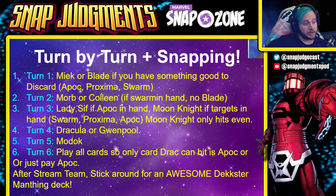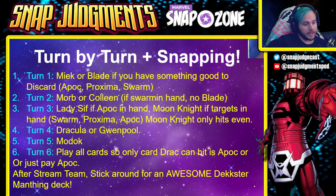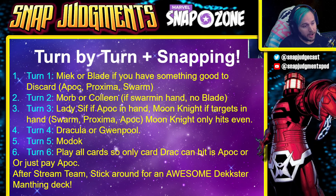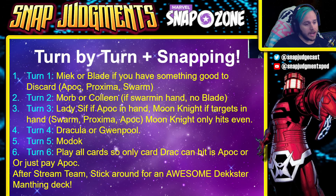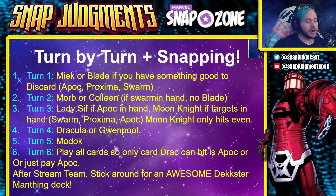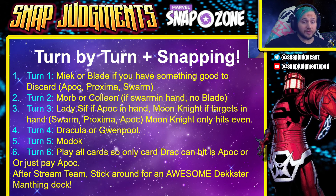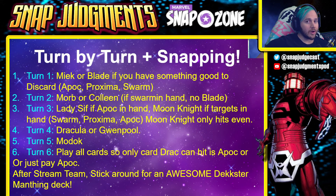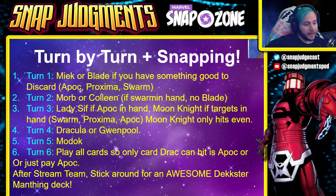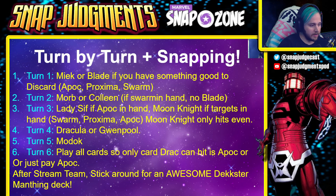Turn one: Meek or Blade — if you have something good to discard, Apoc, Proxima Midnight, and Swarm are the cards you want to hit. Turn two: Morb or Colleen — if Swarm is in hand you don't want Blade because Colleen will hit Blade. Turn three: Lady Sif if Apoc is in hand, Moon Knight if targets in hand are Swarm, Proxima, or Apoc. Remember Moon Knight now only hits even cards and disrupts your opponent's deck. Turn four: Dracula or Gwenpool. Turn five: Modok. Gwenpool is really good here because your opponent doesn't know where the extra power is going, making it hard for them to figure out how tall you'll go on your last turn. Turn six: play all remaining cards so Drac can hit Apoc, or just play Apoc alone.